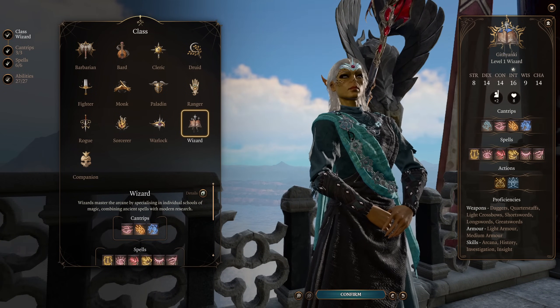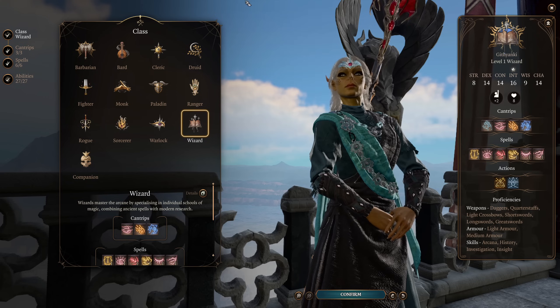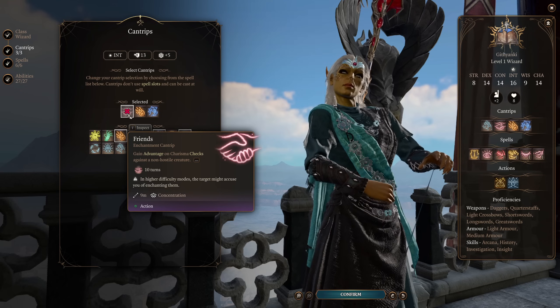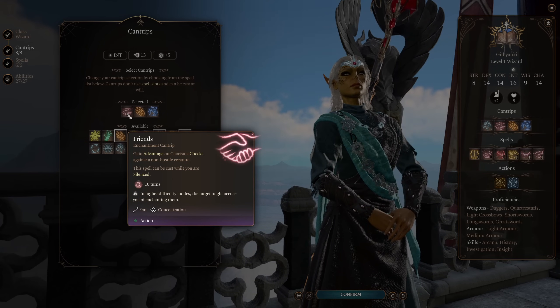We're going to be starting off, surprise surprise, as a wizard. Wizard is going to give us a bunch of stuff right off the bat. Namely, we're going to gain access to our cantrips here. I've just gone for some typical level 1 wizard choices. We're going to go for Friends here.